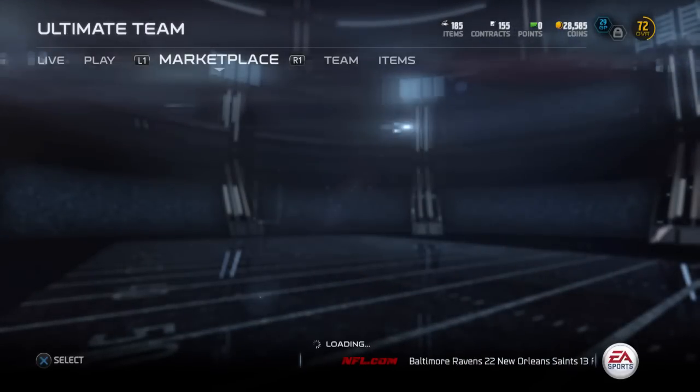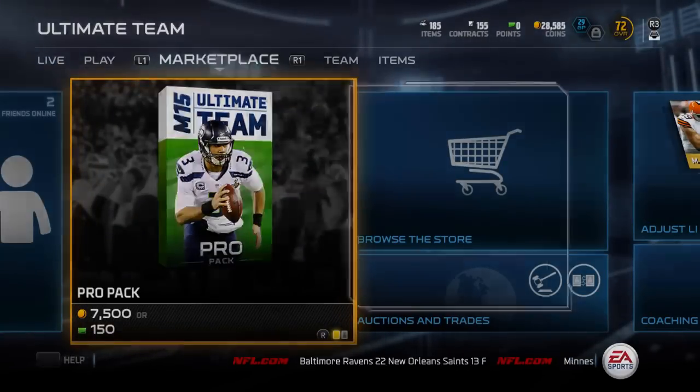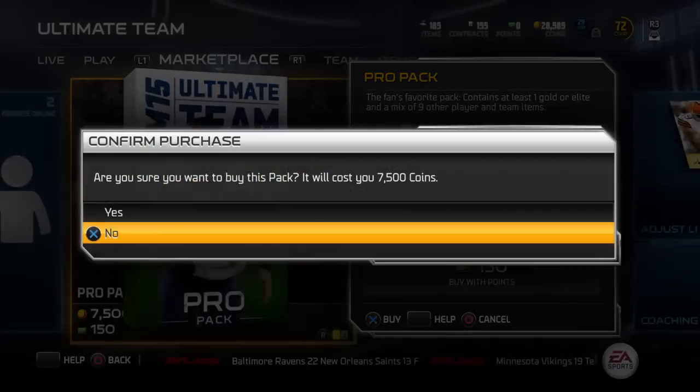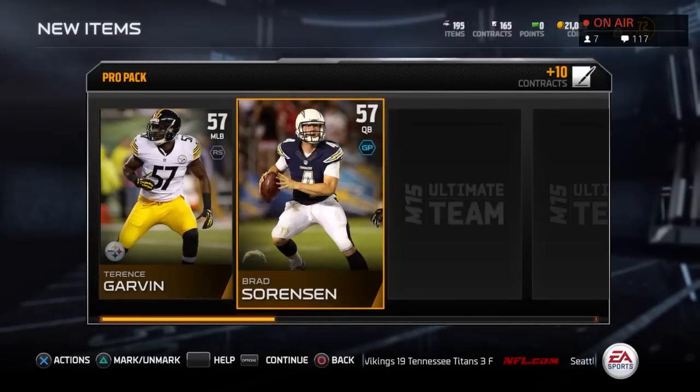So they gave Michael Sam an 86 overall. Some people are kind of mad about it, but I'm going to go ahead and show you that right after I open these packs. Let me know what you guys think. I'll show you guys that set right when this pack opening is over. I think it's cool — he had a good preseason.